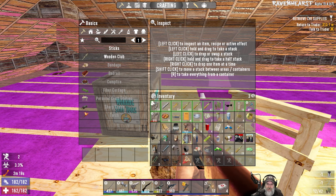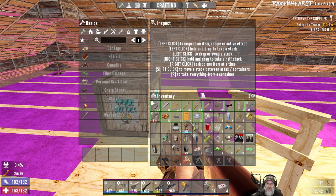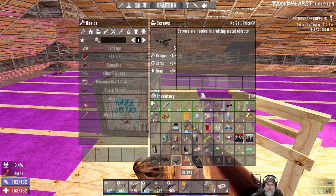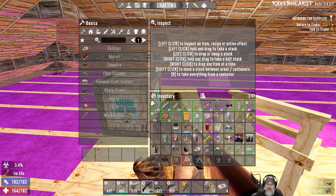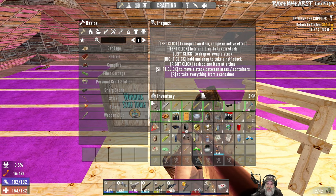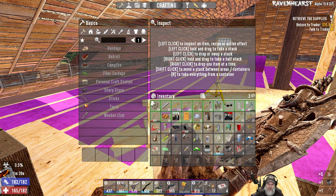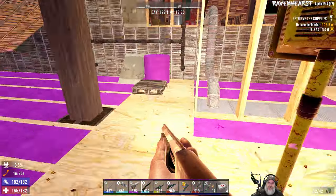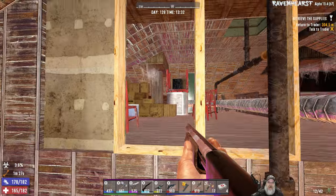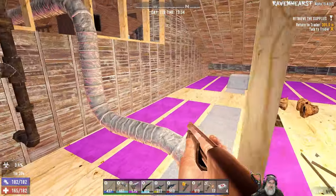Let's drop a couple of things we don't need to be carrying. We don't need that, or this, or these. I haven't forgotten we're infected, but we've got plenty of meds even if we go past five percent. Good — more steel polish. I'll take as much of that as the game wants to give me. Oh, this is kind of cool — they're laying down insulation in the attic. We never looked in the ice chest — there could be some food in there.